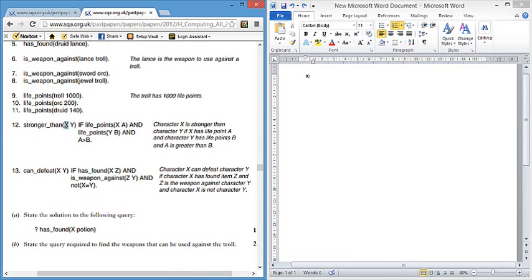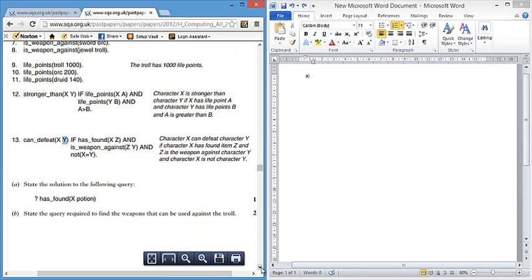This first rule tells us that a character X is stronger than another character if it has more life points than that character. The second rule tells us that a character X can defeat another character Y if character X has found a weapon that can be used against the other one.